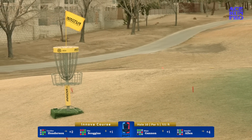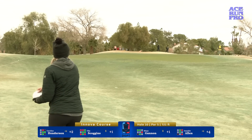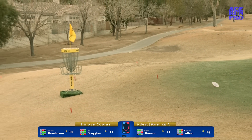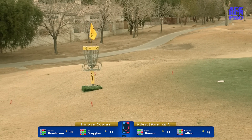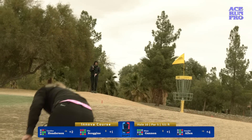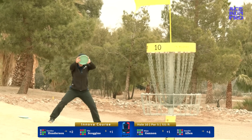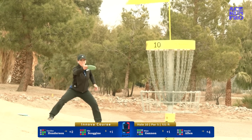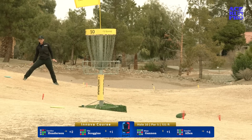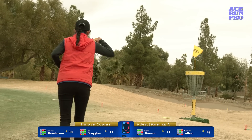Jen Allen hits the green, so she'll be putting for eagle. Owen Scoggins looking at birdie. A lot of hyzer at Missy's hand, but she gets to the ground fast enough — makes that one look easy. Looking at a birdie putt as well. Some of these par fives are still a little softer; taking that easy birdie is really the play. That's Jen Allen's second eagle opportunity and she looked a bit timid on that putt, but she'll have a drop-in birdie, so no harm done.